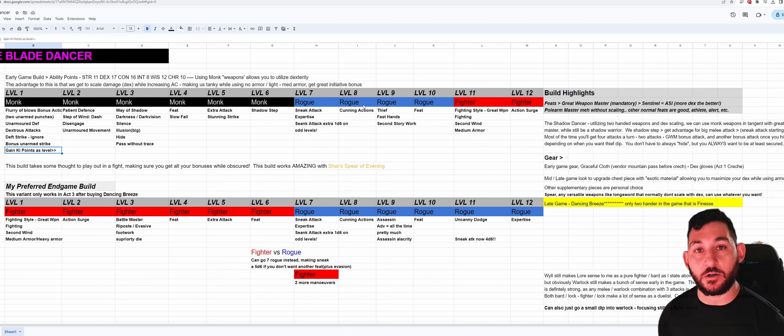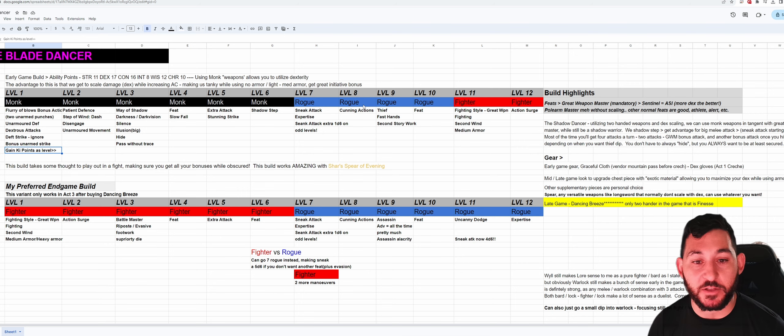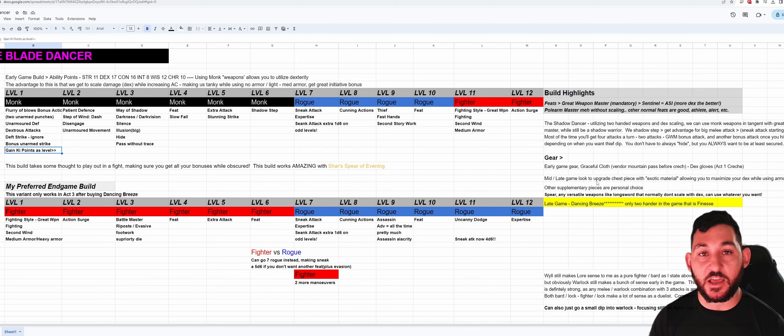One important note: the graceful cloth gives Cat's Grace which increases Dex by 2, but Cat's Grace does not work with the Dex Gloves because those set your Dex to 18, and Cat's Grace does not push it from 18 to 20 — your Dex just stays 18. So don't think you can combine those. Early in the game, just go Monk as your preferred martial — going one level for Dexterous Attacks so you can dex-scale weapons, and it doesn't make much sense to dip early.